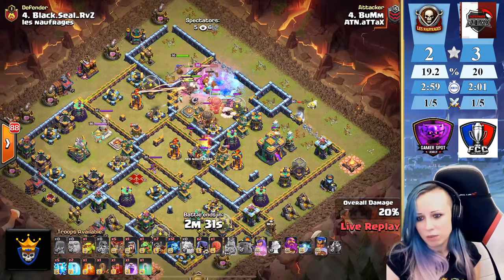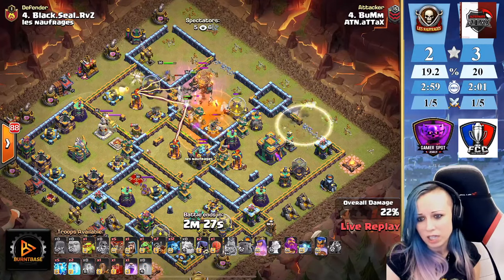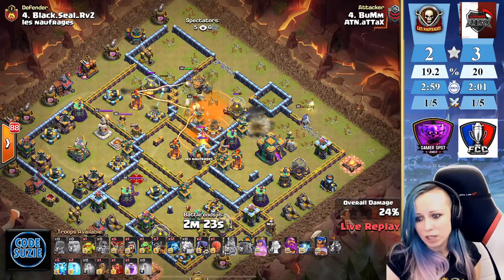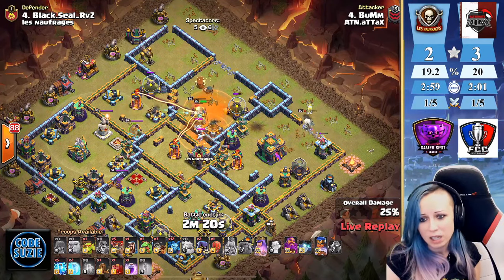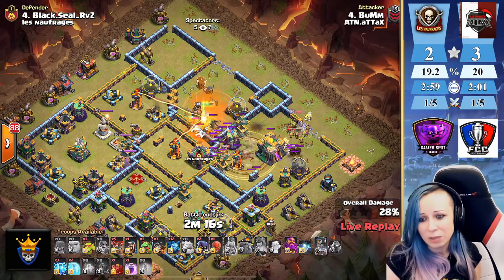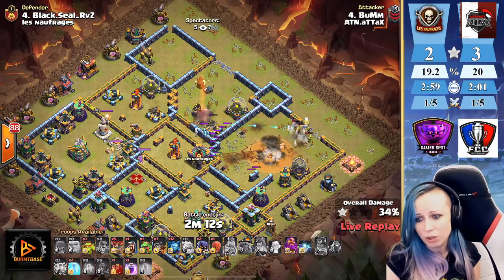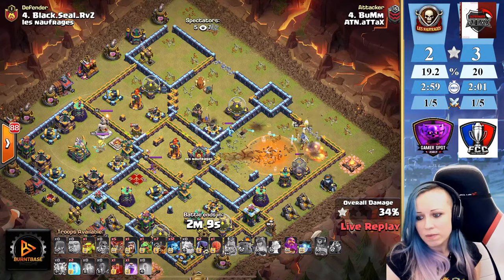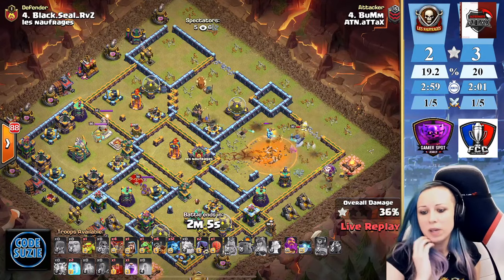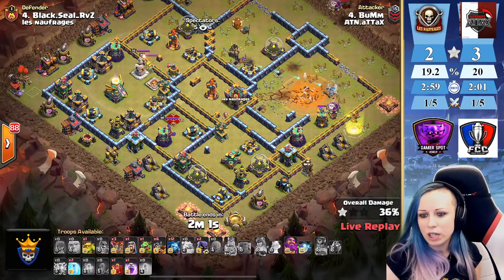Should clear all the compartment — what worried me is the queen. Pulling the CC — we have rocket balloons and super minions coming out. Using the invisibility spell on the queen. Queen is gonna be forced to use the ability right now. The RC is fighting — there is her shield, and that's goodbye to the royal champion. Queen goes for the town hall down. We are on 34 percent — can we clear the right side of the base?